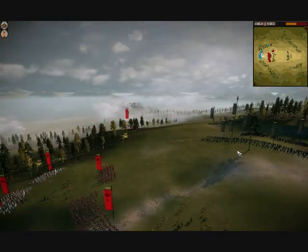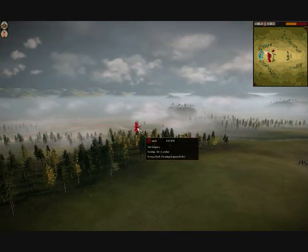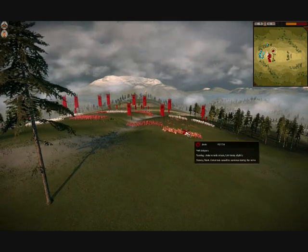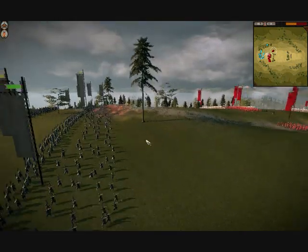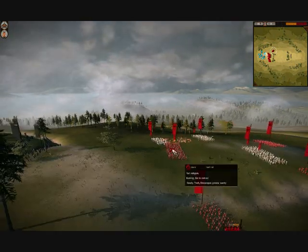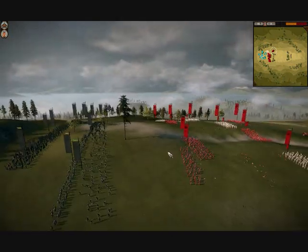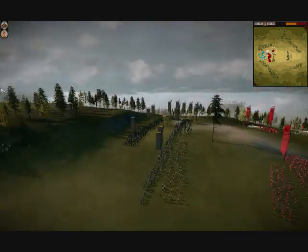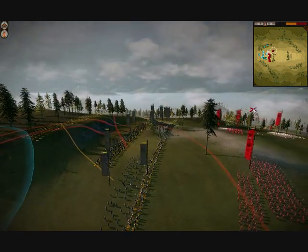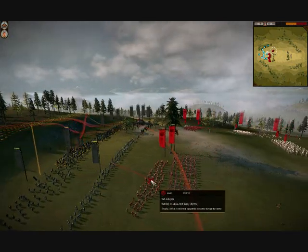In response to my archer threat, the enemy has decided to launch a massive counter-attack with all these peasant troops, which will get decimated by my bow archers — as you can see, they're getting pretty hammered. I'm going to withdraw my archers back to the cliff up there, where they can get a good overlooking view and snipe off the peasants when they're engaging my samurai.